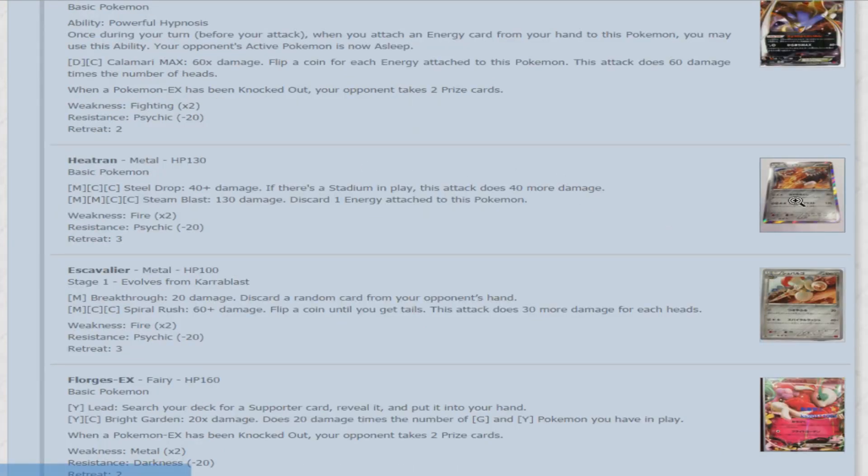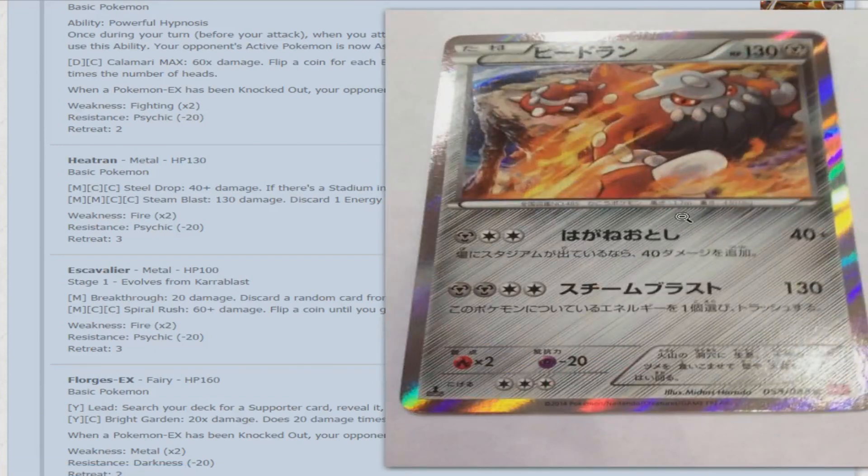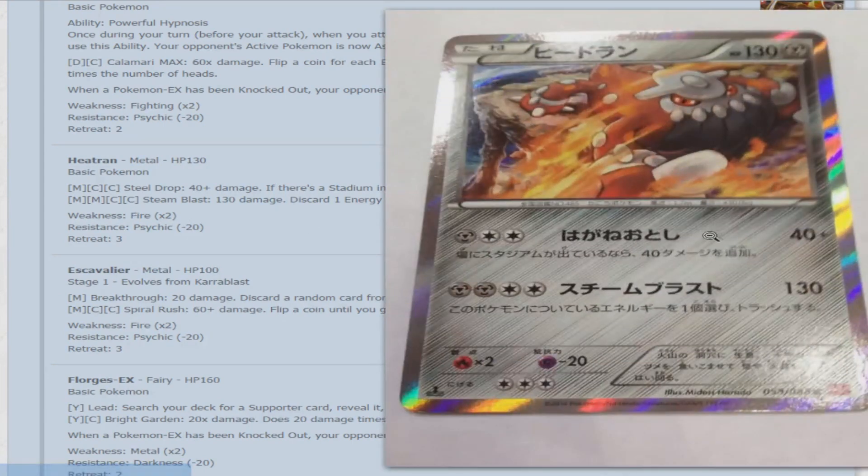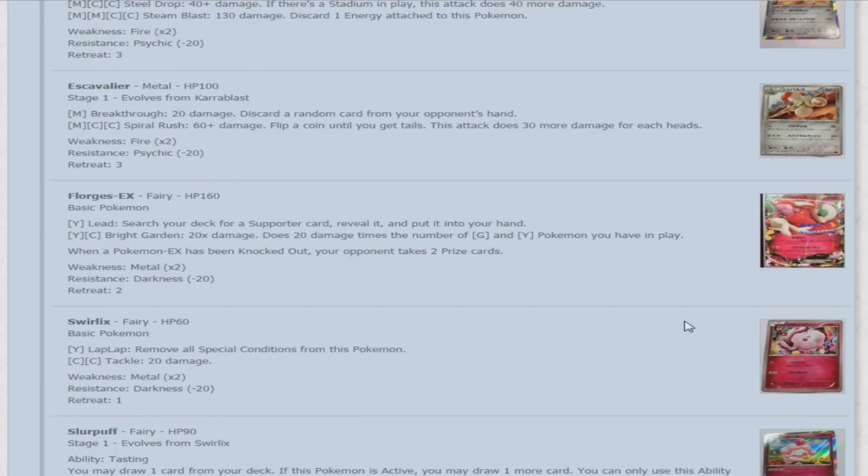Now we have Heatran — for only the second time in Pokemon TCG history, it is a Metal-type Pokemon. 130 HP. For metal and double colorless, Steel Drop does 40 damage, and if there's a stadium in play, does 40 more. For two metal and two colorless, Steam Blast does 130 damage but you must discard one energy. It's just a little bit too expensive, but it is cool to see Heatran as a Metal type. And Accelgor, which evolved from the Shelmet we saw earlier: for metal energy, Break Through does 20 damage and discards a random card from your opponent's hand. For metal and two colorless, Spiral Rush does 60 plus damage — flip a coin until you get heads, 30 more for each head.